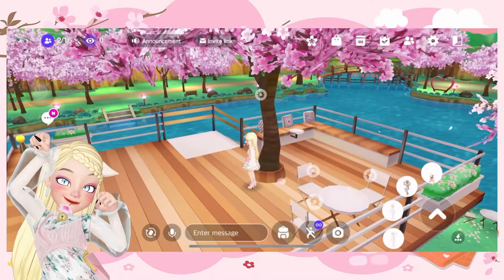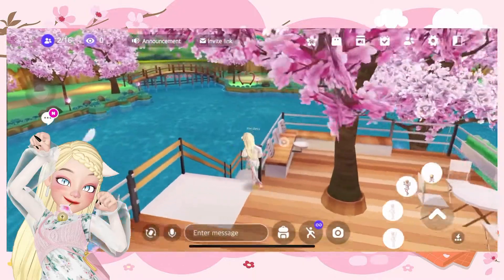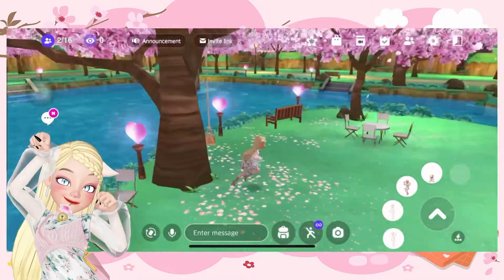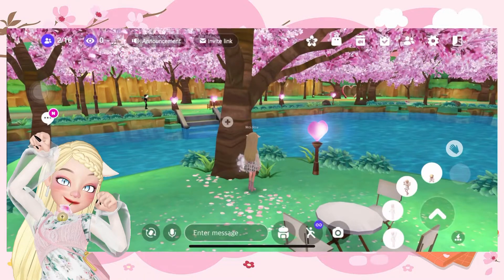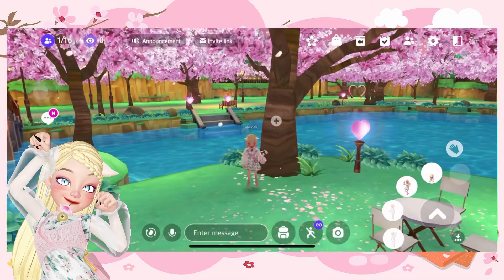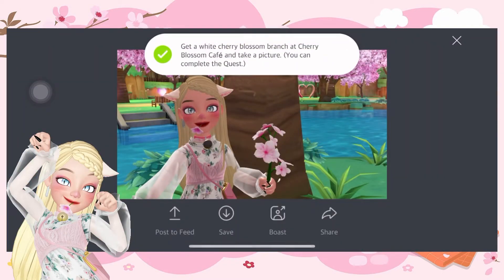It's downstairs near the benches and stuff. I accidentally clicked — I'm sorry! It's near there! Just click on this plus sign. Wait till we have the white one, and then take a picture. Snap! Completed!